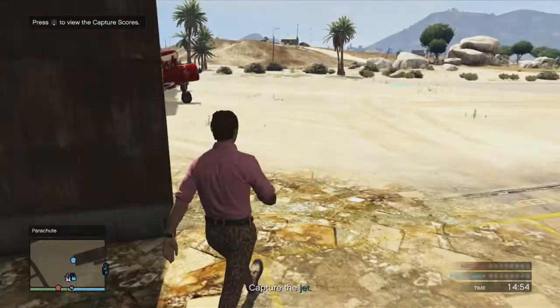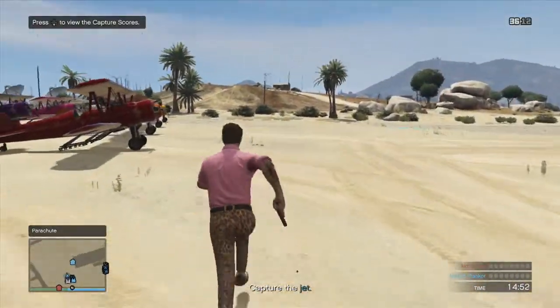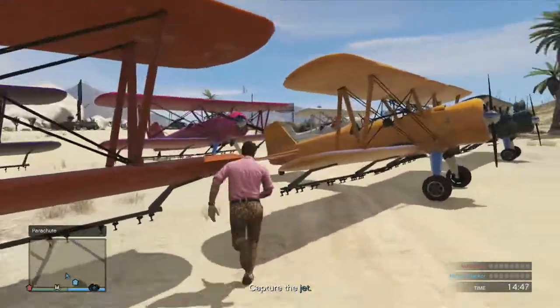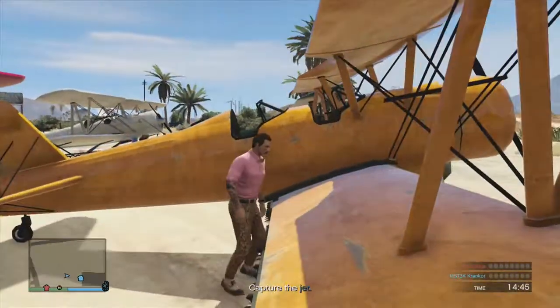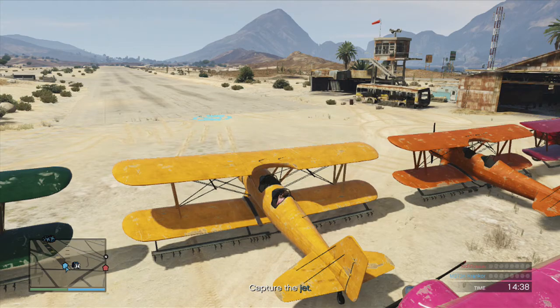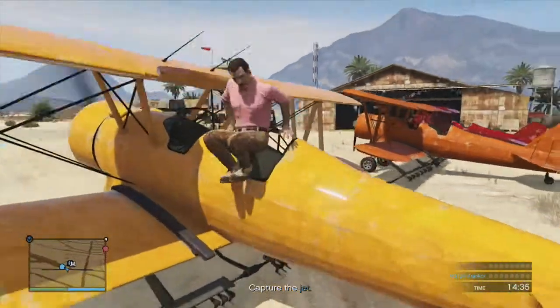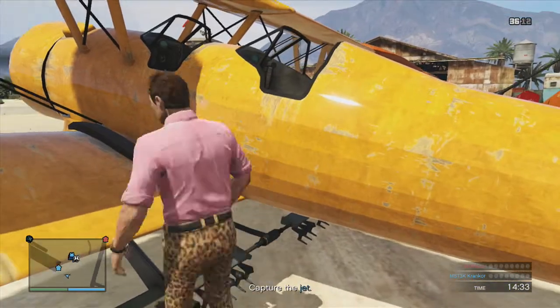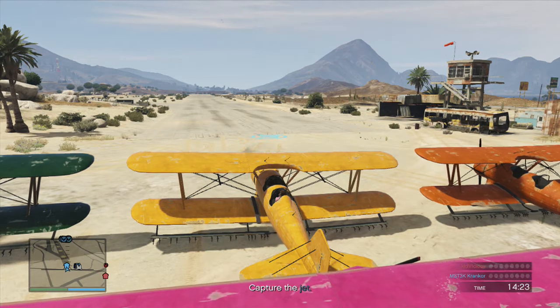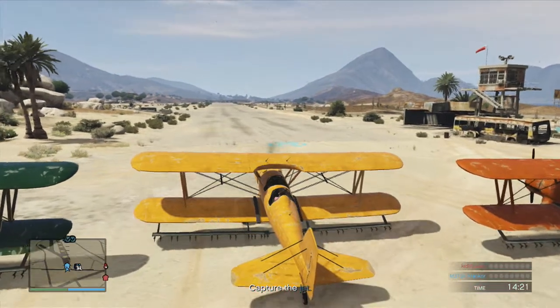So anyway, this is created to test out the Ill-Gotten Gains update part 2, where they've added in a feature where you can now build things in the army base. This is basically a capture-the-laser-jet-from-the-army-base mission. There's two teams, and there's only one person in each team because the matchmaking in this game is awful. So yeah, there's one other guy.